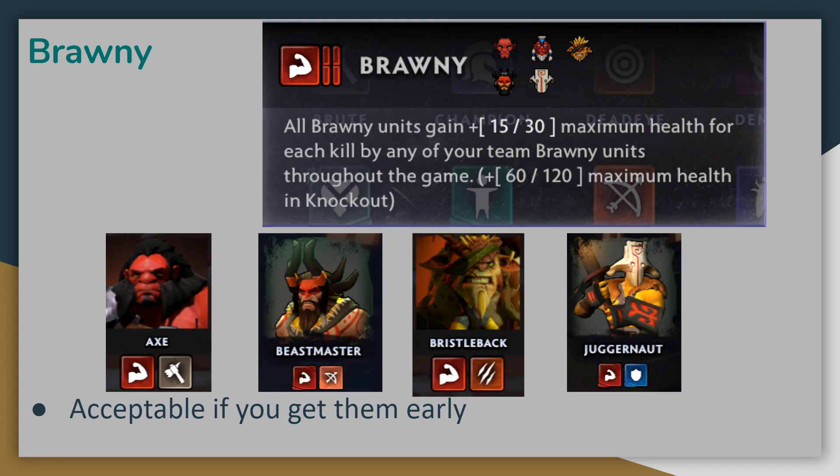In the early game, you really want to be getting Brawny kills going if possible. Legion Commander's kills do count towards the Brawny Alliance, but only the kills that she gets while the alliance is active. If you do manage to get lots of Brawny kills early on, this can scale very well with the Champion Alliance, but if you cannot activate this until later in the game, it's generally not going to be a worthwhile alliance.